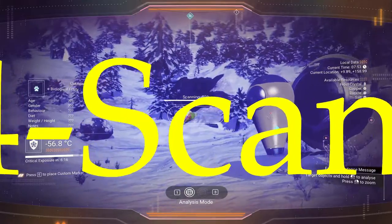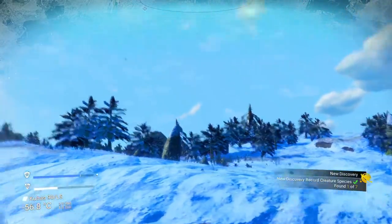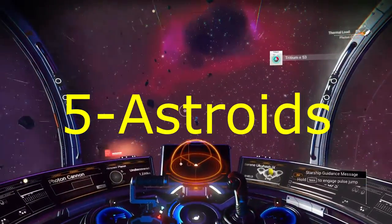In the beginning, definitely scan everything and get everything uploaded once you get the Anomaly unlocked, because it will give you a bunch of nanites. The more you turn in, the better off you're going to be. So take your time and scan all of it.